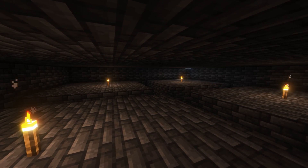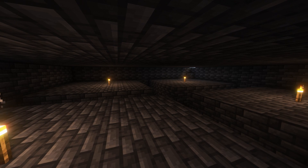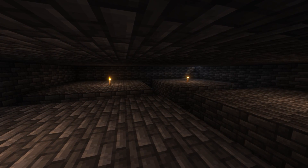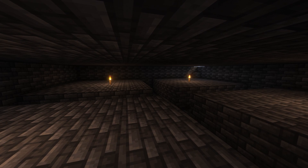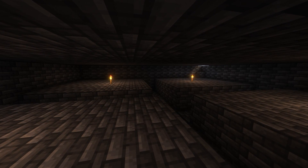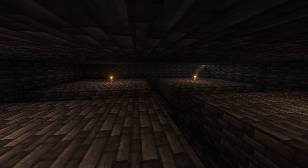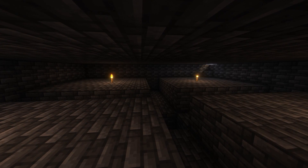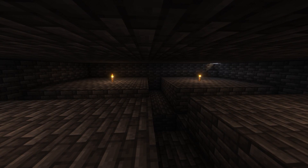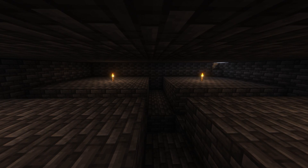So you might be asking, Dylan, how exactly are the mobs supposed to fall in? Well, that's where the trapdoors come in. For some reason, the game measures them as a full block for NPC and mob pathfinding even when they're open. So if you position them at the top layer and open them, nothing should spawn inside that has the ability to open or close trapdoors — they're counted as a full block. So mobs will just walk right over the trenches and fall in.